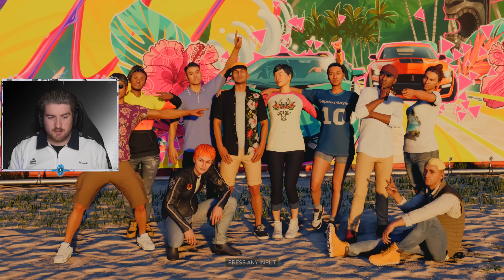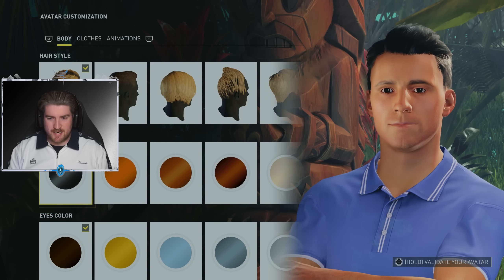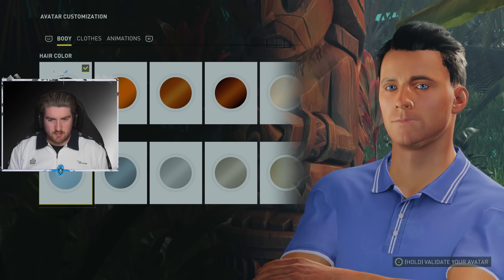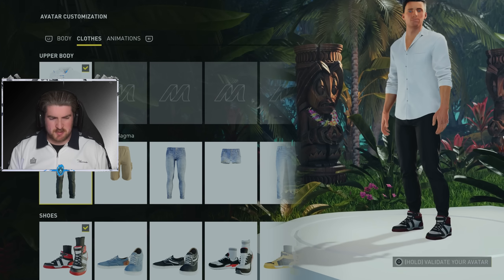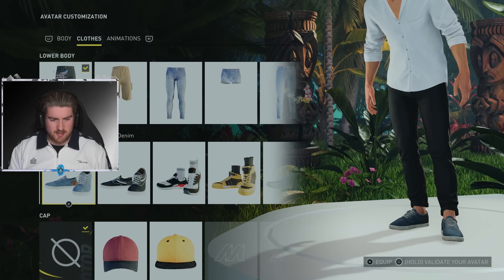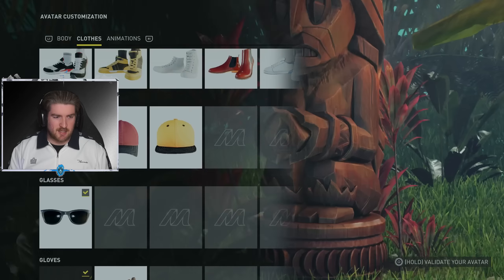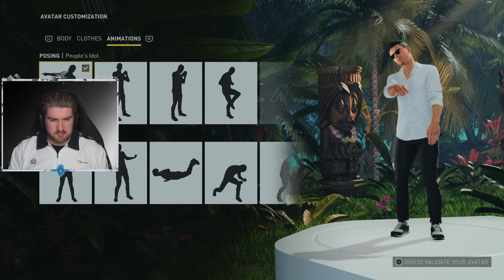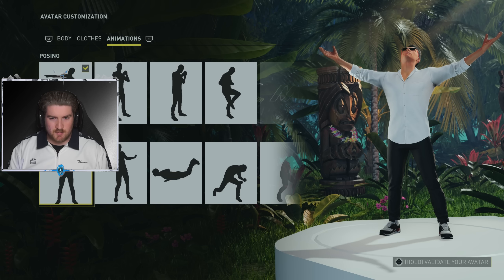Press any input — oh, we're choosing our character. We'll go with that haircut. Want the blue eyes, because I got blue eyes in real life. Just a clean white shirt. Put on the shades, but I won't put on the gloves. Animations — oh yeah, the People's Idol, Victory the Enlightened. We'll go with that. I like that — Randy Orton shit.